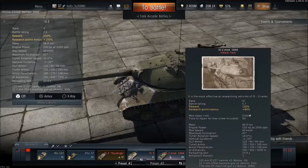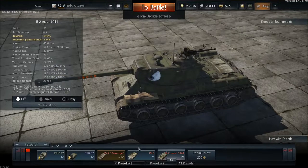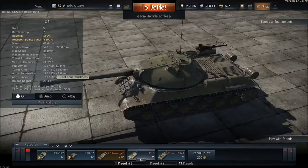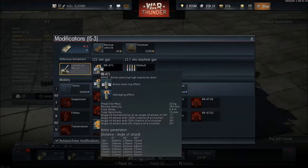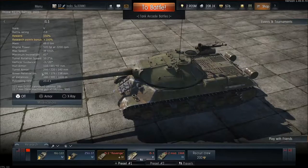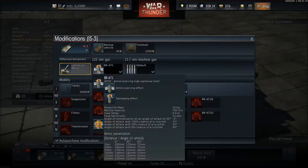The inclination doesn't change between the two, but the hull armor differs significantly. The IS-2 has 100 millimeters all around, while the IS-3 has 250 millimeters, 220 millimeters, and 140 millimeters in the rear — a massive armor upgrade. The armor penetration for the IS-3's armor-piercing high-explosive round is 196 millimeters at 100 meters range.